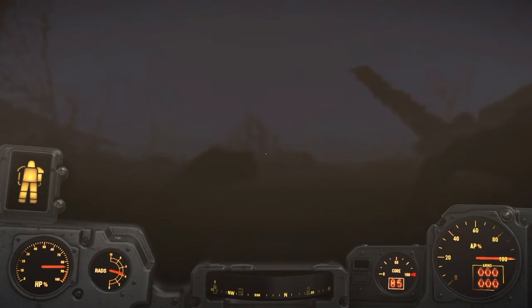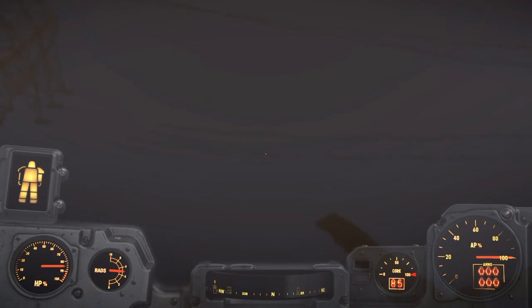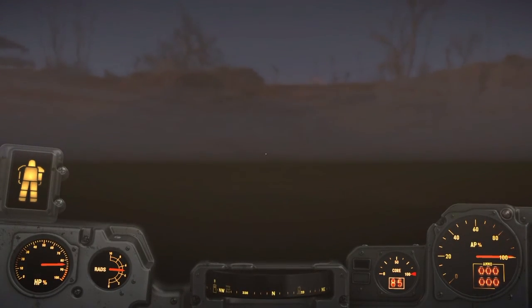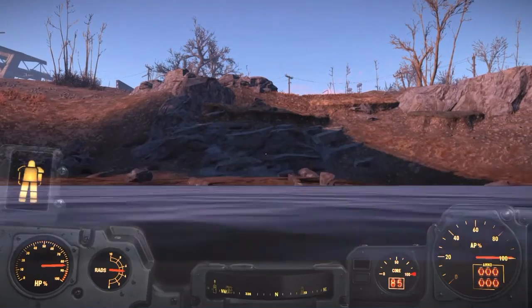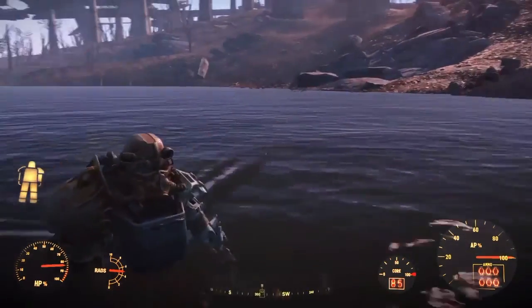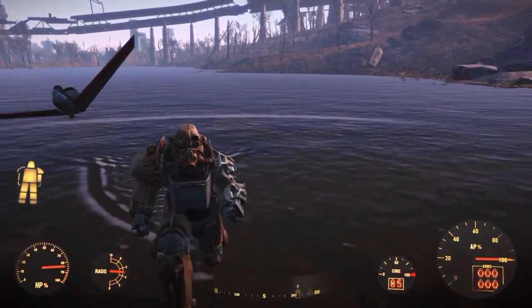I've noticed that about 65–70% of the time in the game, if I find a military checkpoint, an armored personnel carrier, or a vertibird crash, there will be a power armor suit somewhere nearby. That's a good tip — if you find one of those, look around. It could be sitting in a trailer or kind of hiding nearby.